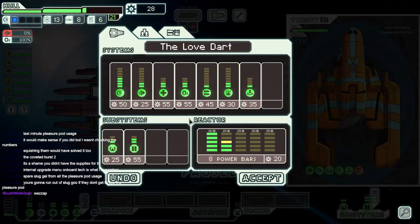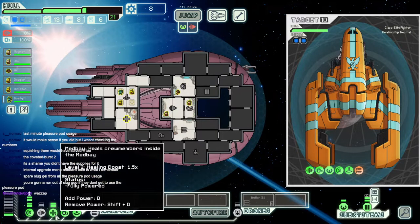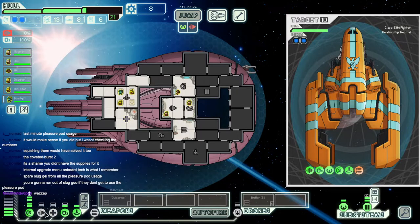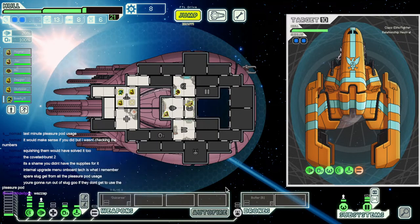I need more power. In fact, I need even more power. If we need to, we can trade oxygen. Or a butler if we need to. Seems like a good trade.